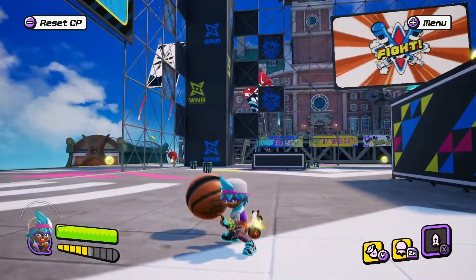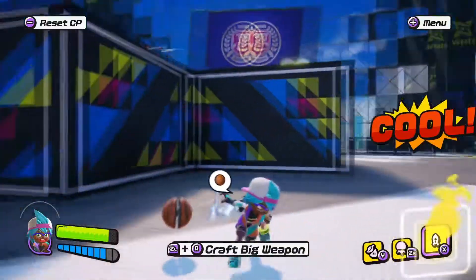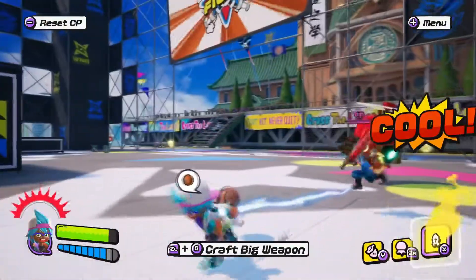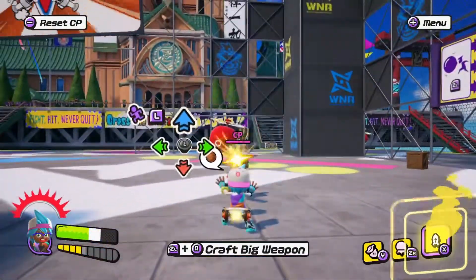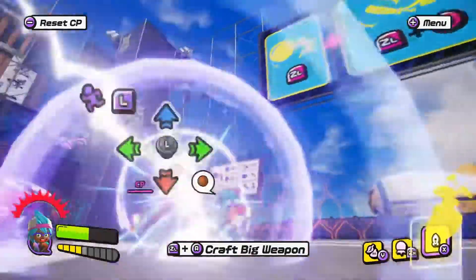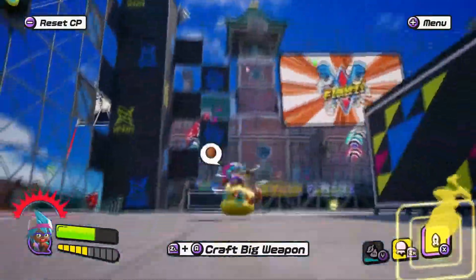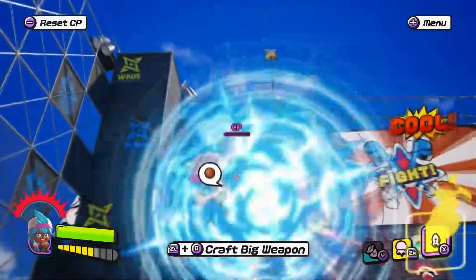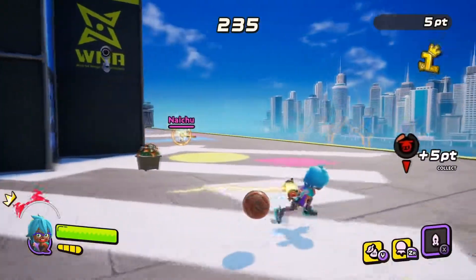In parry situations you just have to hope for the best and clutch it. When you do come out on top and win that parry match, right away hit that Y button to turn them into poop and start wailing on them. That poop transformation gives you a lot of time to deal damage and get the KO.